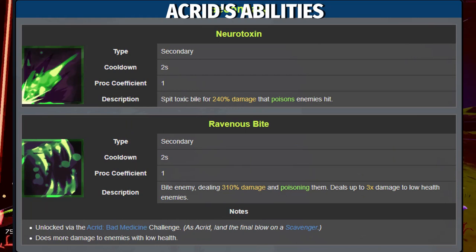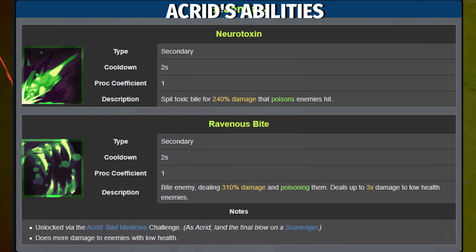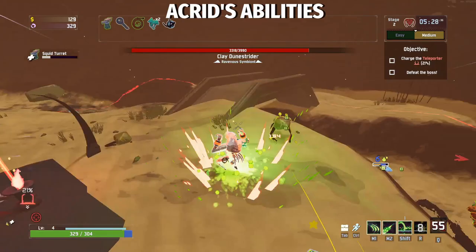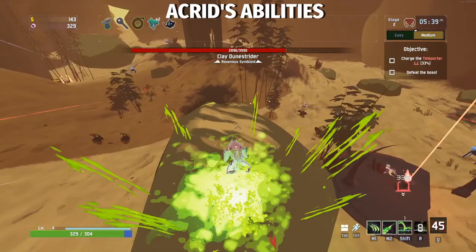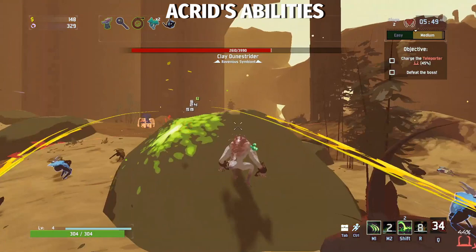Third, we have Acrid's Secondary loadout with two choices: Neurotoxin or Ravenous Bite. Neurotoxin is a ranged attack that will poison any enemy hit. Ravenous Bite is a melee attack that deals three times more damage to low health enemies and poisons them. Neurotoxin is Acrid's bread and butter and is what makes him the hybrid range-melee survivor he is — it allows him to spread poison safely from a distance. Ravenous Bite is a pretty weird ability; it does a bunch of damage to low health enemies to finish them off but also applies poison. If it healed instead, it would be insanely better, as Acrid has no way of staying in the middle of large groups like Mercenary or Loader.